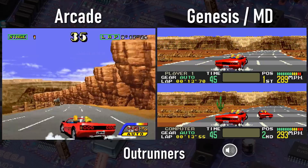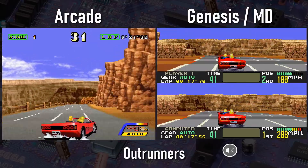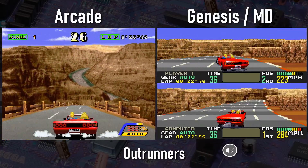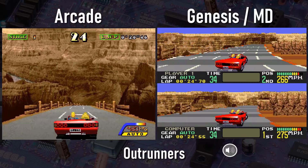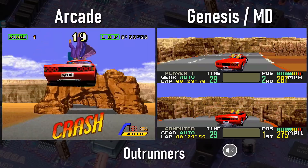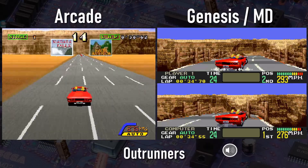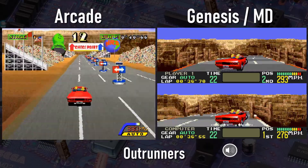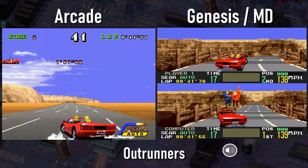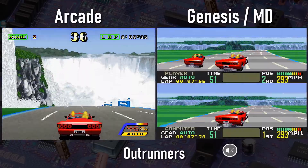Outrunners on the Genesis is so-so at best. While Sega's port of the original Outrun on the Genesis was pretty good considering the hardware limitations, Outrunners was just way out of the Genesis' league from a technical standpoint. What we got on the Genesis version was a bland split-screen racer with dramatically less detail than the arcade original, and it doesn't even look as good as the port of the original Outrun that came out before it. And the gameplay? Not so great. It's not terrible, but it's just middling.